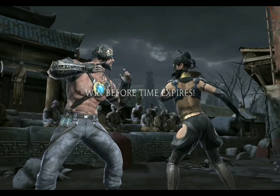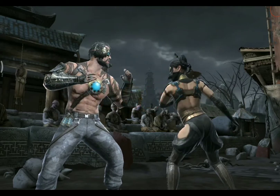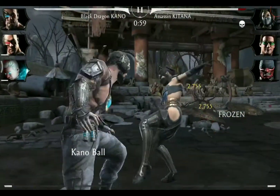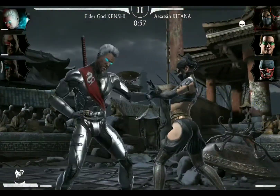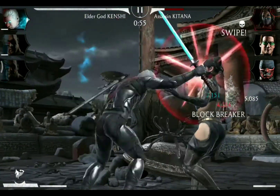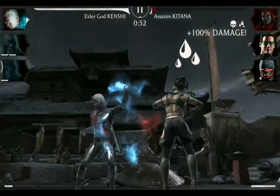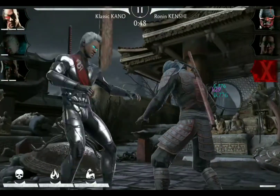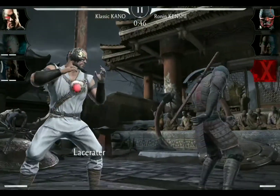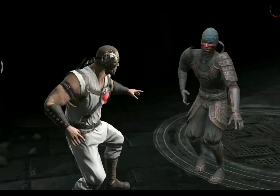Match number three and nothing here seems to disturb us, so we just keep doing the same thing. Start with a Special 1, tag to Elder God, Combo Ender — he needs those two — then Special 2. Now we got the X-Ray for Kano. Execution against Ronin Kenshi and victory in this match.